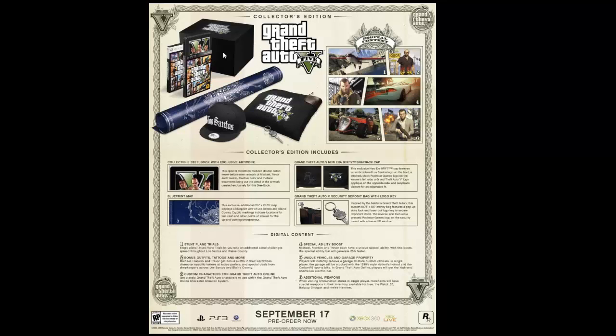On top of that you have a black box — this is how the Collectors Edition comes to your home when you order it online. Then you have a security deposit bag with logo key, you can see it here. It's a kind of mini wallet where you can put your money in. You have a pressed Rockstar Games logo on the top with a framed ID window. So every Collectors Edition has its own ID number, which is pretty cool. If you have the first one and keep it sealed, you can make some money with it.